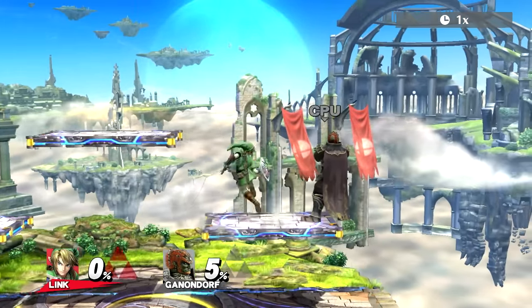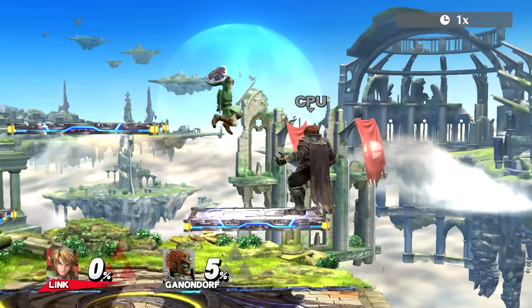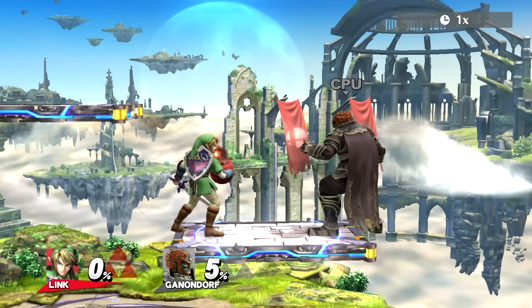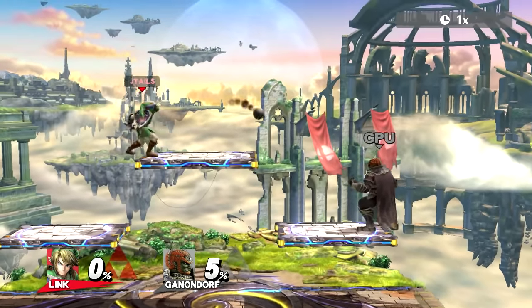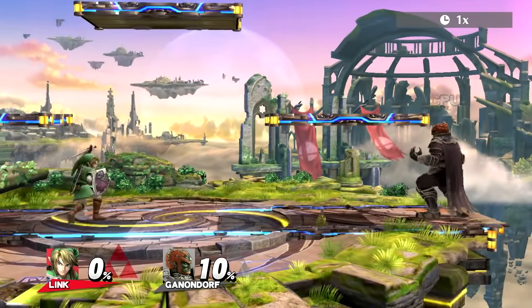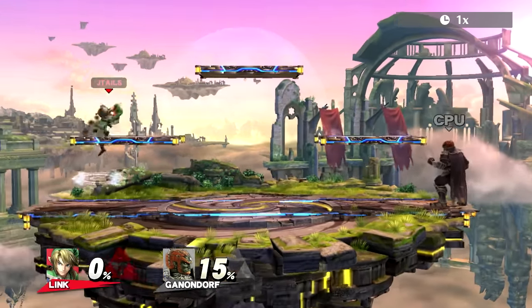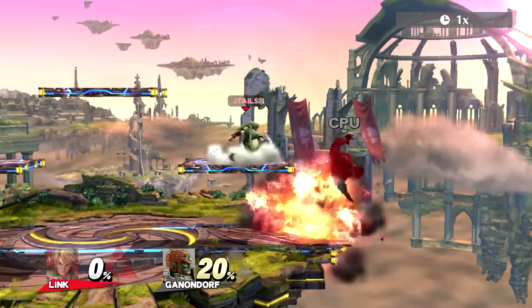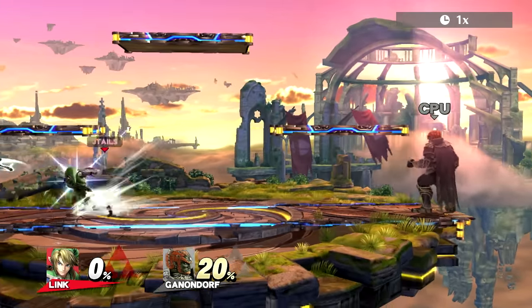The reason bombs are so good is because not only do they apply pressure, but if your opponent shields the bomb it actually bounces off their shield and controls space. Obviously arrows control space too, but while I'm charging an arrow I can't move. So while having a bomb, I have an additional tool that I can follow up off of — that's why bombs are better than the other projectiles in my opinion.